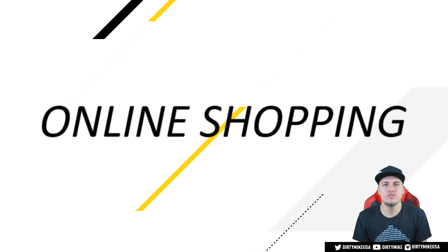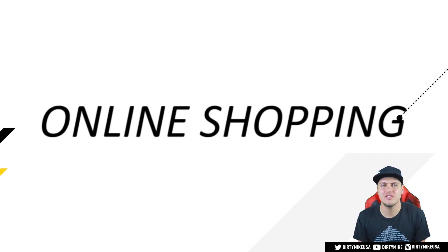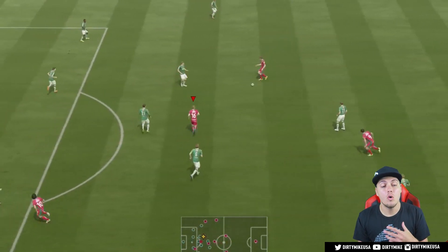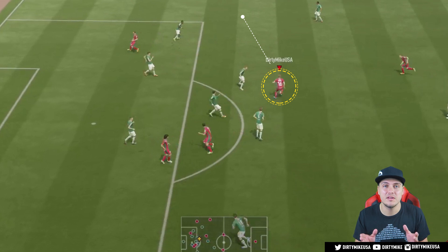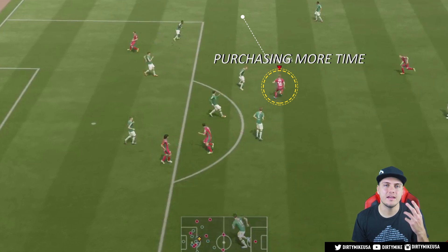Speaking of online, we're starting with online gameplay and we're going to use the drag back to purchase some more time and make everything just a little bit easier. It's a good way to open up the pitch for yourself if you can't pinpoint the pass you're looking for, or you're a little unsure and need to buy a little more time to facilitate something good in the midfield.